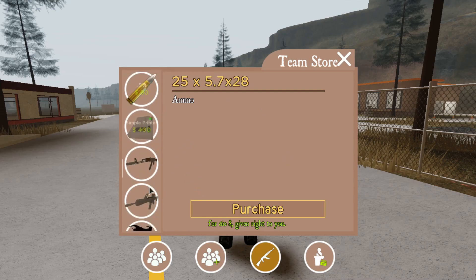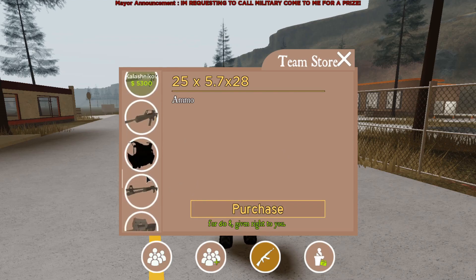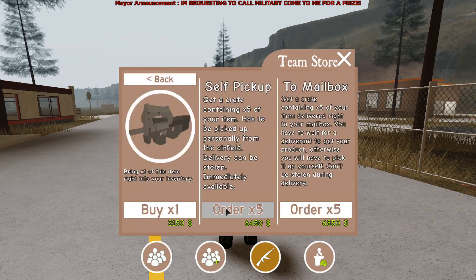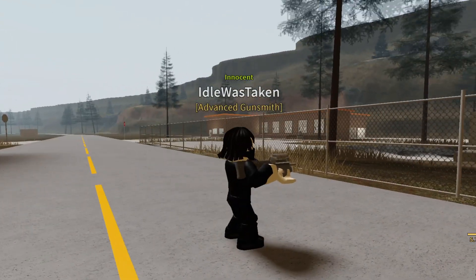The first weapon is the P90. It holds 40 rounds, which is the most out of any weapon in the game. It costs $2150 and is an okay weapon. Let's go and test it out on some players, lol.